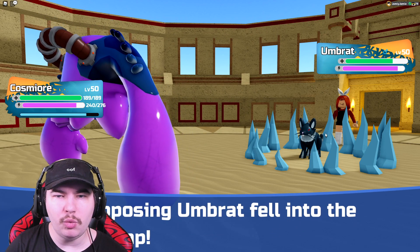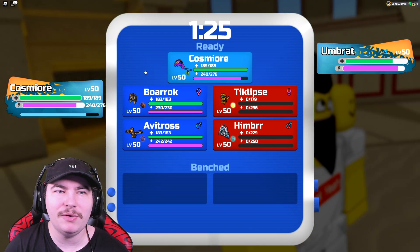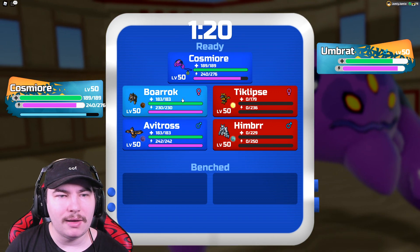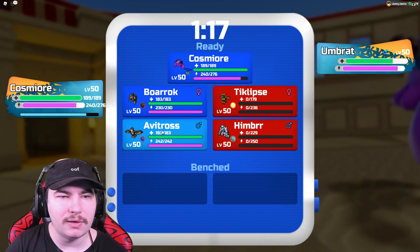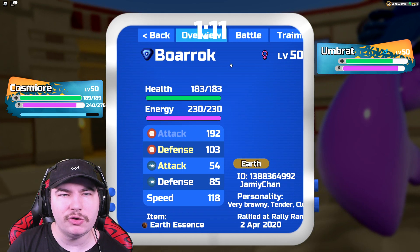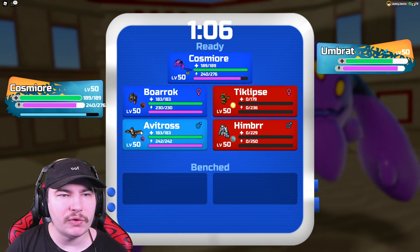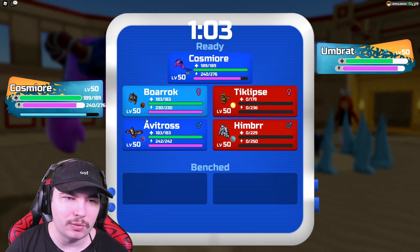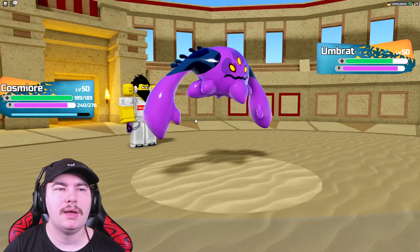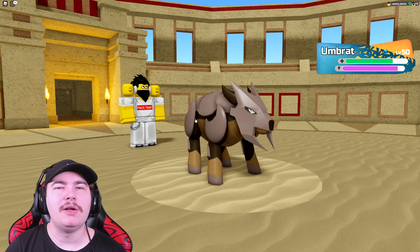There's the Umbrat. I don't really want to deal with you — you can actually hit through my ability now, that was a pretty good buff in this update. I think I probably should sacrifice Avitross — Umbrat should outspeed Borok, so I'm gonna get chunked really hard. So I think I sacrifice Borok, it might live a hit, and Avitross can just Nosedive it. I fight an Umbrat the first battle I'm doing this — that kinda sucks.